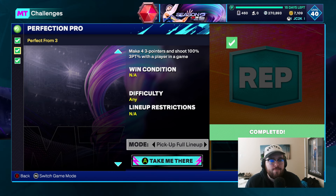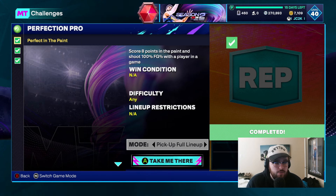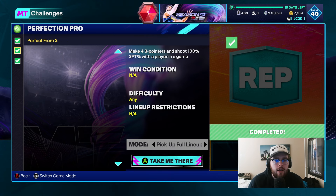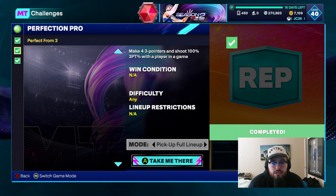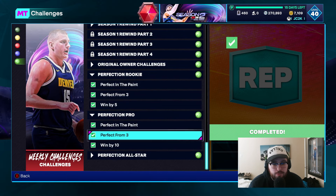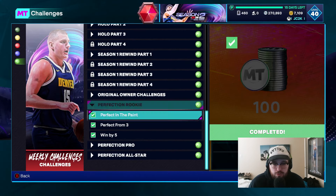Once you miss, you don't have enough points allotted to get all the challenges done in the same game anymore, because you need 12 points off threes and eight points in the paint. So once you miss a three, just quit out to make sure you get it all done. Didn't want to waste time. So that's what I did, and I got this set of challenges done super easily as well. Literally 10 minutes of grinding so far for the first two groups — really, really easy.